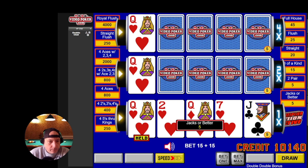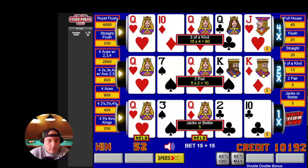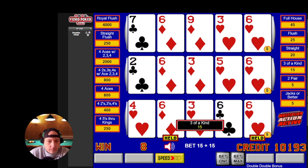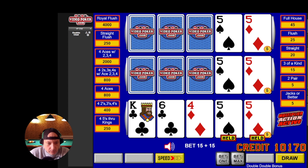And we got it — a full house on the 12x. Now, I like this style better than Ultimate X because with Ultimate X you get the multiplier on the following hand, not the hand you're currently playing. That's where Ultimate X drives me nuts — you have good winning hands and then you can't multiply them.